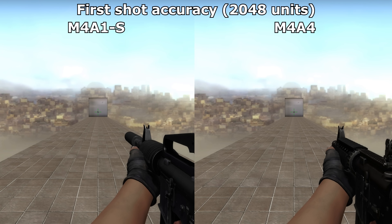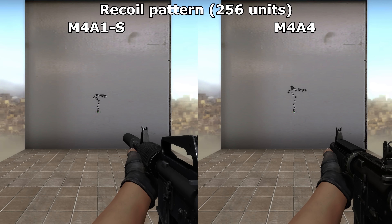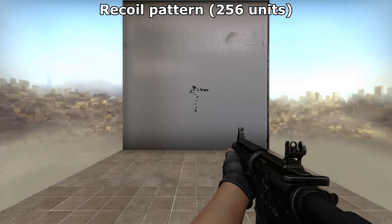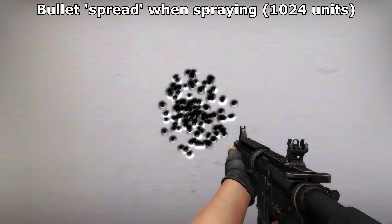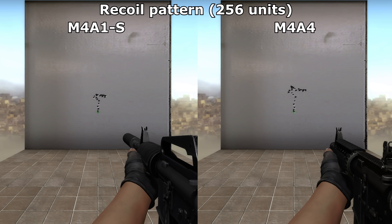Then there's accuracy. Firing 100 shots into a wall from a distance of 2048 units, here is the first shot accuracy of both weapons. According to the numbers, the M4A1S is technically better, but not by any meaningful amount — both are pretty much equal for first shot accuracy. Where the M4A1S pulls ahead is with the size of its recoil pattern. Firing a full magazine at a wall, you can see you won't have to compensate downwards nearly as much as with the M4A4 — it's a sizeable difference, making bursts and sprays with the M4A1S a lot easier to manage. Even when totally cancelling out the recoil pattern while spraying, bullets still deviate less with the M4A1S at 1000 units. The M4A1S is noticeably more accurate and has a smaller recoil pattern.